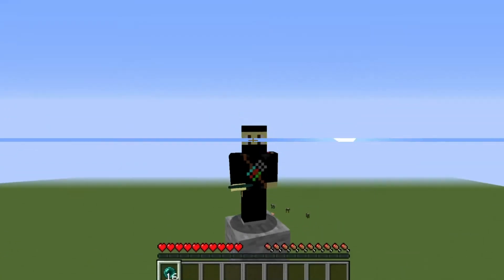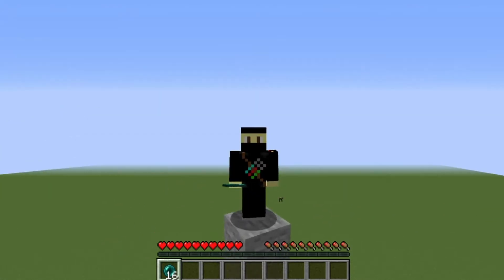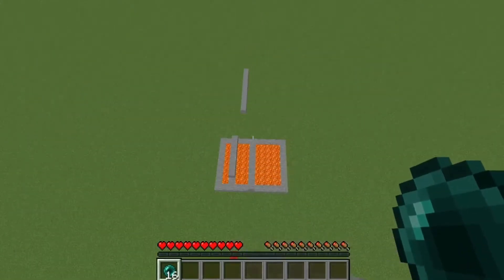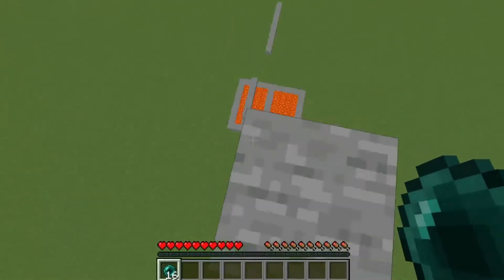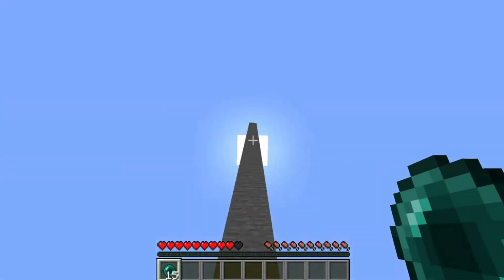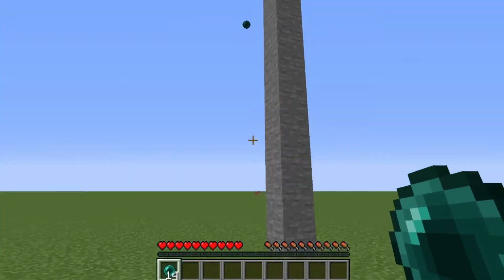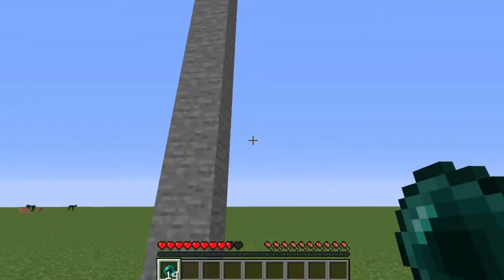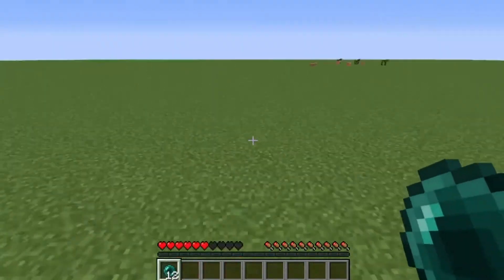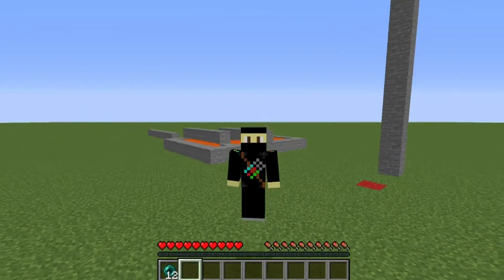Moving on. This is the fourth one, and it's actually easier — kind of like the MLG thing but very easy. Basically you just fall off the cliff, but then you pearl down right before you land. You actually don't have to MLG it with water. It does do some damage, but it is better than risking the MLG water.